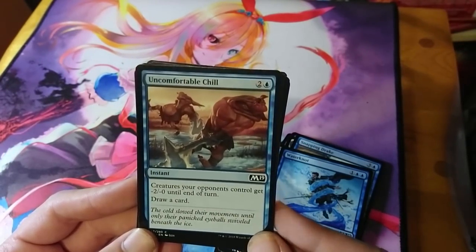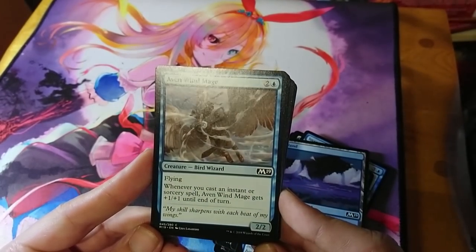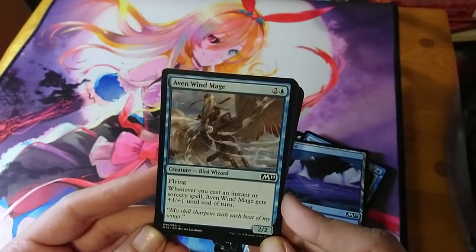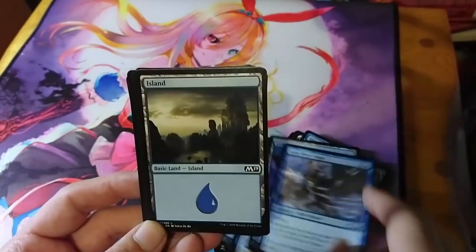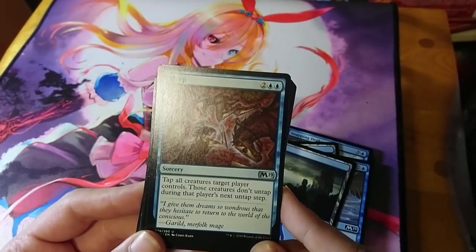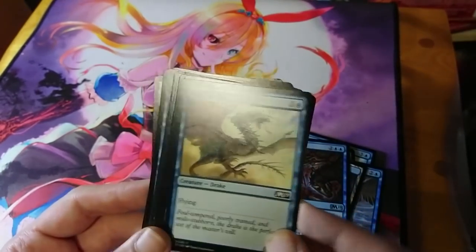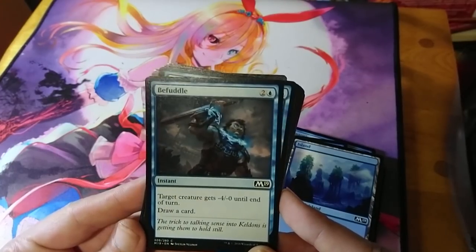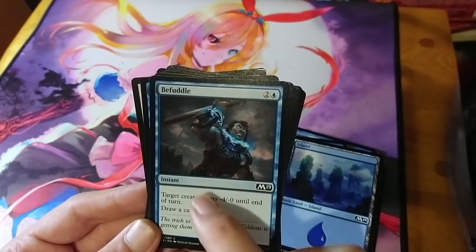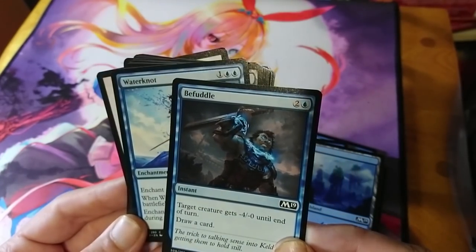Uncomfortable Chill shows ice magic being used to reduce enemy power while also drawing a card — very cool with funky artwork. Aven Wind Mage is three mana for a 2/2 flyer; when you cast an instant or sorcery it gets +1/+1 until end of turn, tying into blue's counterspell theme. Sleep is a fantastic way to swing in for a big combat strike — you tap all their creatures so the ones that are tapped aren't going to untap and attack you. Befuddle is a very cool blue card using a different concept to reduce enemy power.